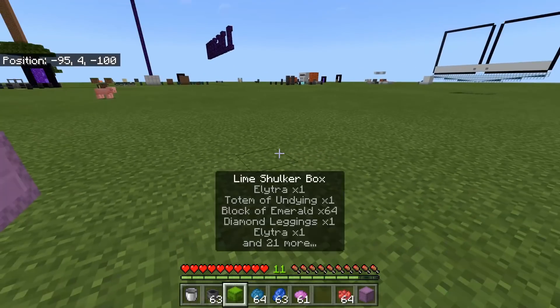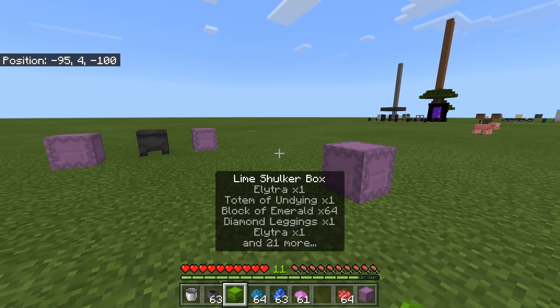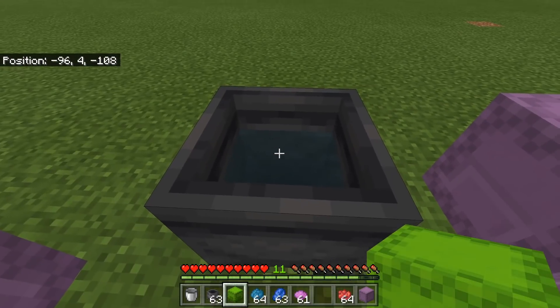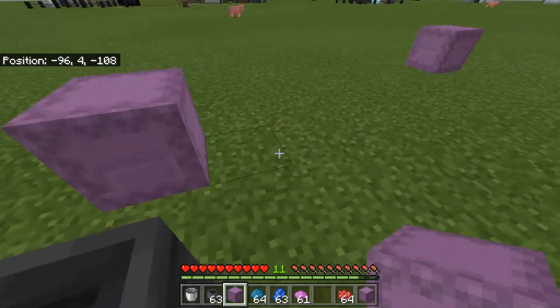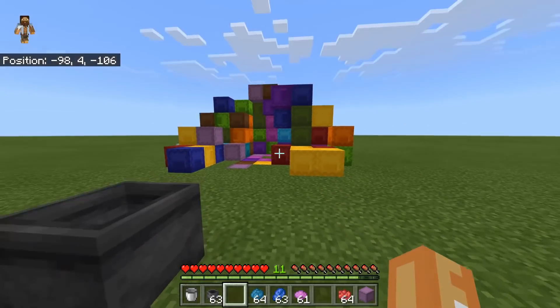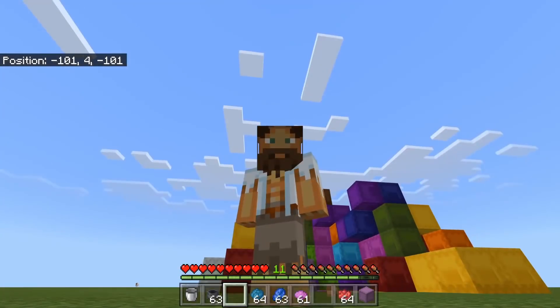This is the one with my elytra and all the things I've been grinding so hard to get. I want to wash the color off of it, place it here — and boom, all of the items have been washed away. Personally, I think that's a little bit crazy and a little bit bad.